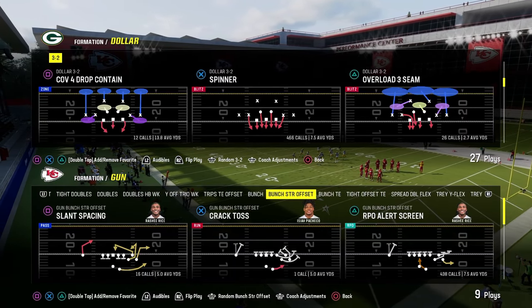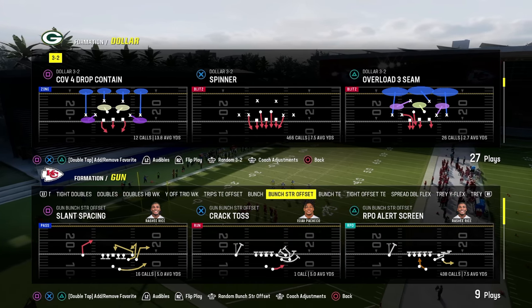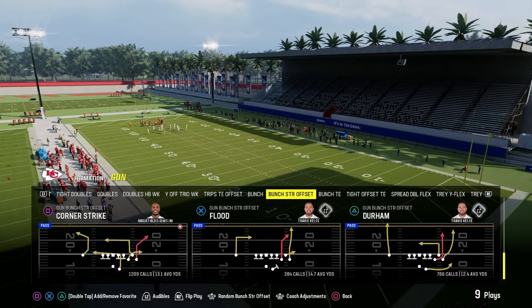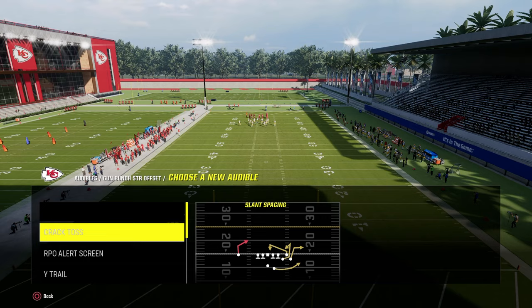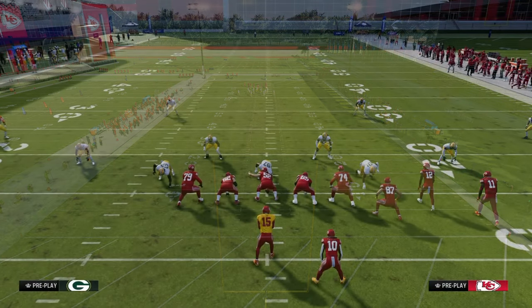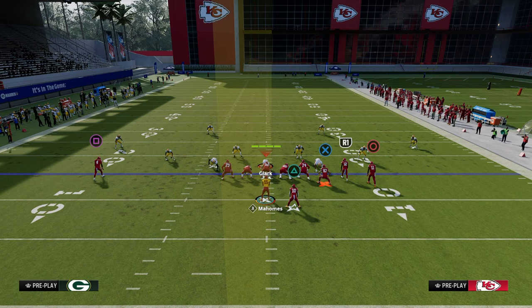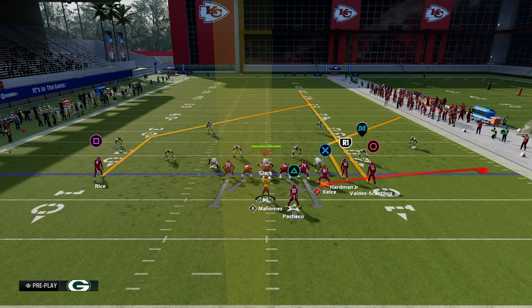Now that we've gotten our opponent out of running a lot of man coverage, we're going to go into the best zone-beating concept in Madden pretty much every single year — the Sale concept, the Sale technique. There are two ways to run the Sale concept. I'm going to put one of them in my audibles as a Flood play, but we're coming out in Corner Strike. The first method is a simple streak-corner-flat.